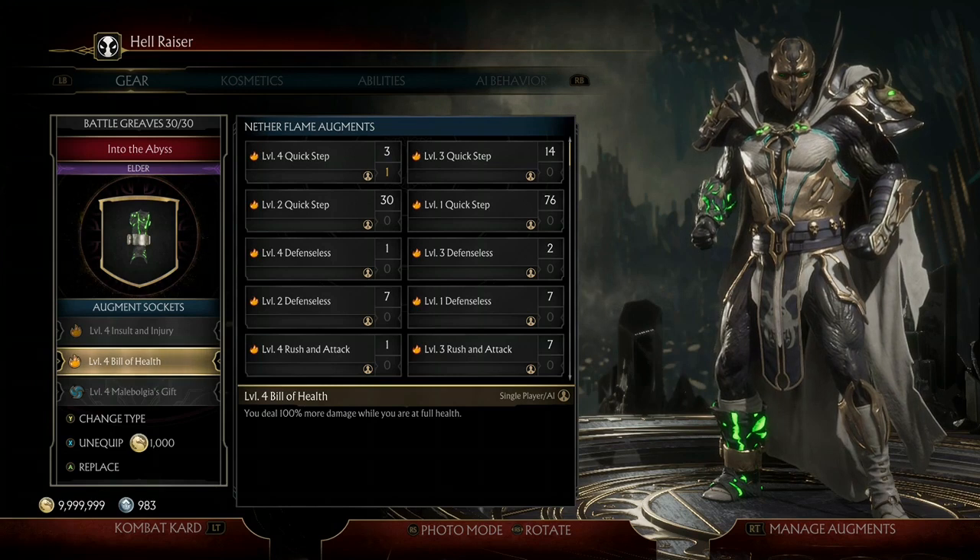Next I have a level 4 Bill of Health. This makes all my attacks steal 100% more damage while I'm at full health. And of course you start each round off at full health, so it's basically giving you 100% damage overall because you're just one-hitting your opponent.